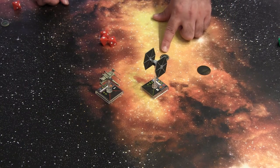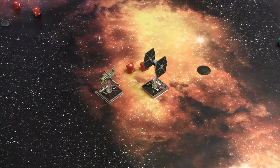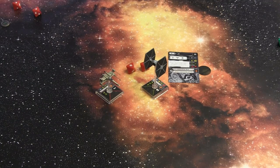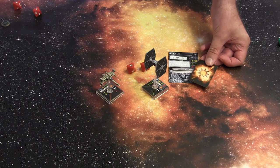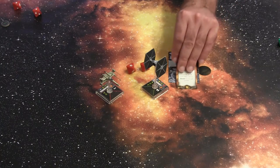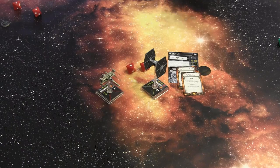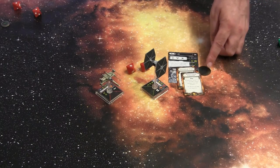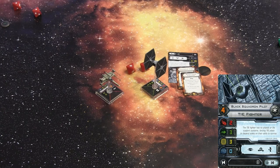An evade token counts as a successful evade result on a die and removes another hit. But we still take two critical hits. When you take damage, you take a damage card face down for regular hits. When you take criticals, you take them face up and follow the instructions on the cards. This ship has now taken two damage out of the three hull points it has — the yellow number is hull points — so it has just one hull point left, but it's still fighting.